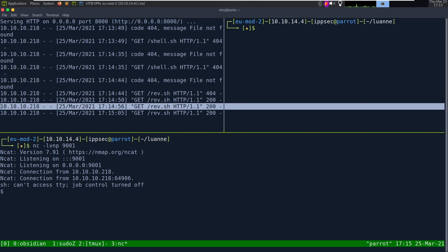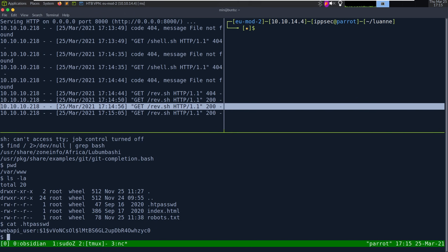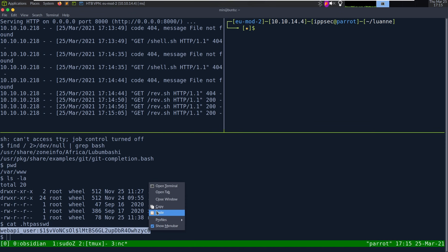If we look at where we are, we're in www. And there is a .htpasswd file in this directory. If we cat this -- we have a web API user and it looks like it is MD5-crypt. Let me go into the Kraken to crack it -- but it's actually offline right now. Let me see if hashcat will crack in a VM. Never really tried this.